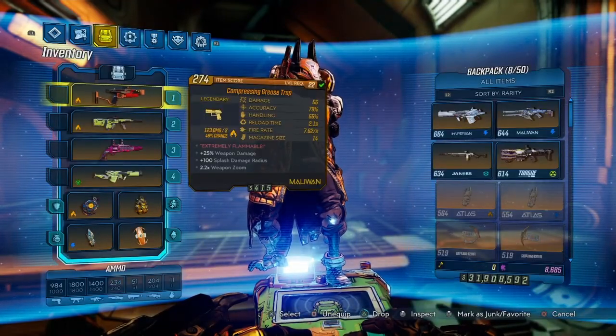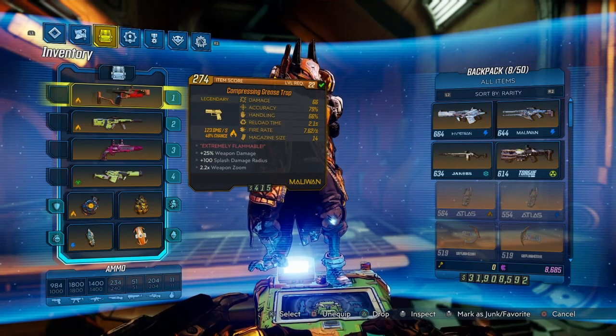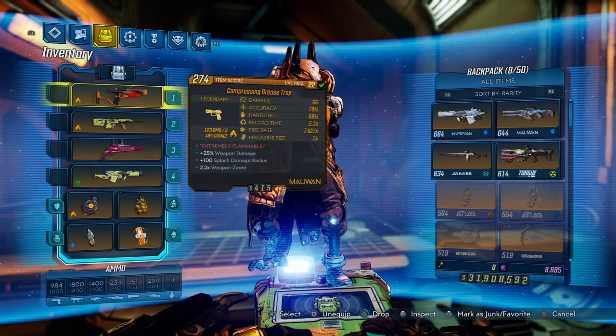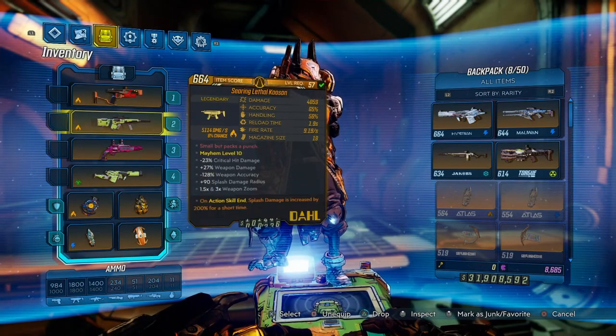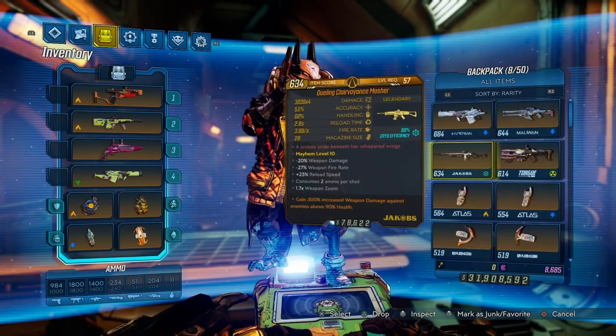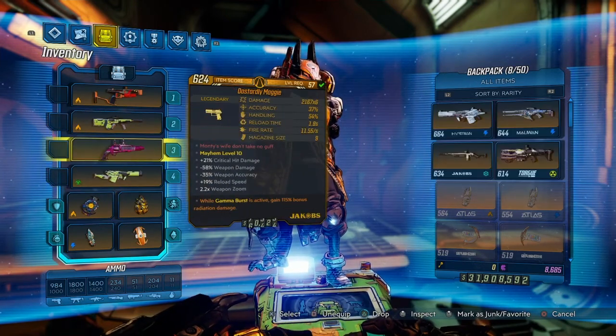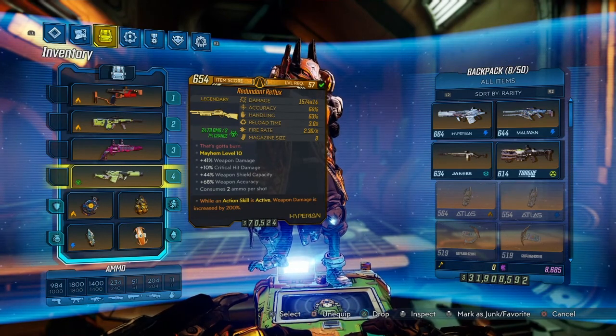So we're here at the gear, and the gear's not really anything you strictly need in particular, so I'll go through this really fast. The first thing you really need is a weapon that can set you on fire - I use the Grease Trap, but a Sellout or anything like that will be perfectly fine, just anything to proc your elemental projector. The only other gun you might need is any gun with the Splash Damage Anointment - I use the Kaosin, but any gun will work. And for extra measures, you'll want any really good gun like the Clairvoyance with the Gamma Burst Anointment, just in case you accidentally cast your Gamma Burst. I use the Magi. I also use the Reflux just to strip armor, but that's not really important.